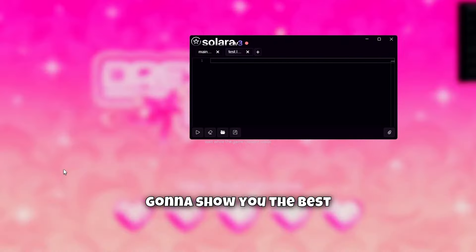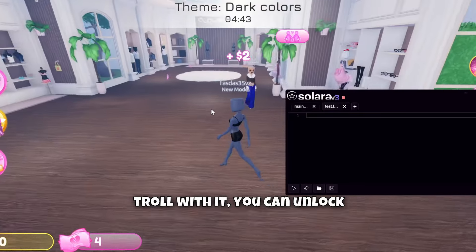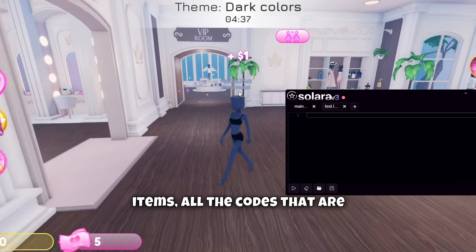Hi guys, Mirko Gang here and today I'm gonna show you the best script for Dress To Impress. This can make you win, it can make you copy outfits, you can troll with it, you can unlock all game passes, the VIP stuff, and you can also unlock all the items.